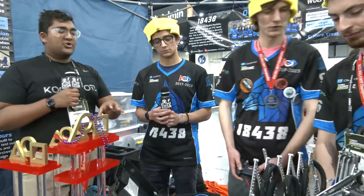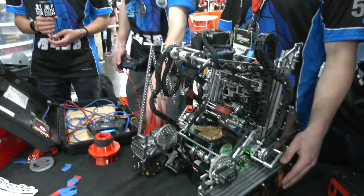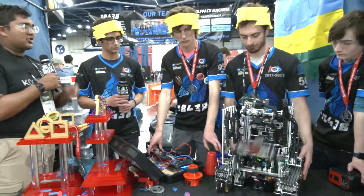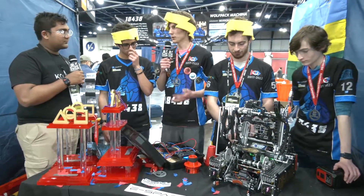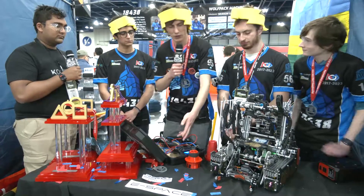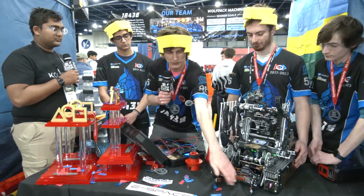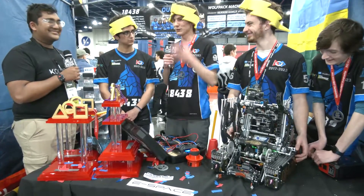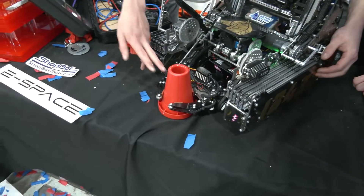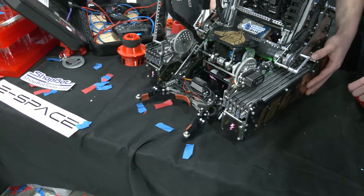For knocked-over cones that's fantastic, and you are way faster on normal upright cones too. Can you walk us through what degrees of freedom are involved in that process? One of the reasons we're able to intake so fast during tele-op, even with just a claw rather than an active intake, is our two-stage beam break system. The initial stage is used primarily during tele-op — as soon as the cone has come into the claw and the claw will be able to grab it, it shuts as fast as it can. Then we have a second set up here used primarily in auto to detect if we've missed a grab.